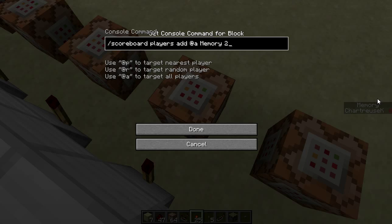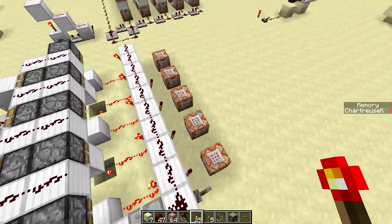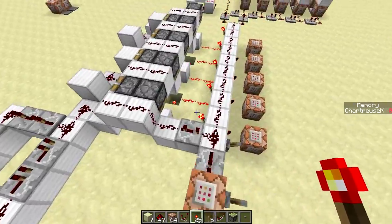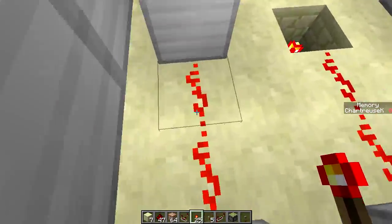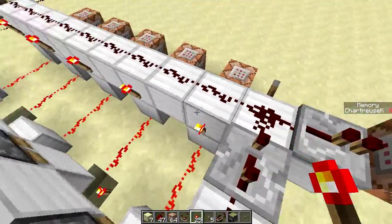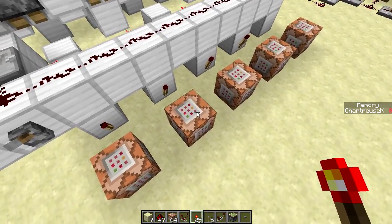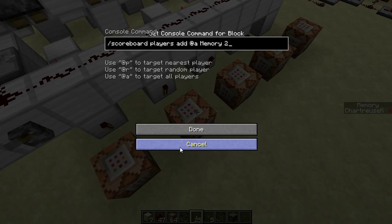One thing to note is this is stored in one, the same one called memory. What you can do is create a bunch of these, if you want to use these as registers or to store data while you're running, and you can take those numbers out later. We have an inverted version of our signal here — this is inverted. We hold it off until we get a pulse, and then we send it to the command blocks, because the command blocks only work on the rising edge of a signal.